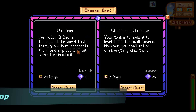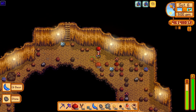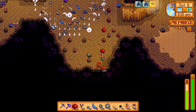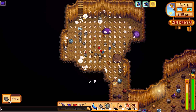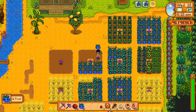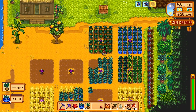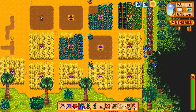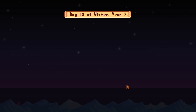The 10th and final quest is Qi's Crop, and you'll receive 100 Key Gems if you can ship 500 Qi Fruit in 28 days. He's hidden beans throughout the world — find them, grow them, propagate them, and ship 500 Qi Fruit within the time frame. I opted to spend a day bombing in the Skull Cavern because that fits my playstyle. Alternatively, chopping trees, fishing, opening geodes, and the mutant bug lair are other ways of finding beans. Once I had a good amount, I started planting on the island farm. The fruits normally take 4 days to grow, but Deluxe Speed-Gro reduces this to 3 days, and the Agriculturist profession reduces it further to 2 days. I set up some seed makers and went through several rounds of planting, sleeping, harvesting, and placing fruits in the makers.